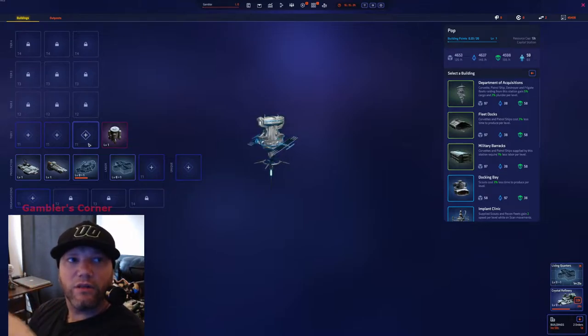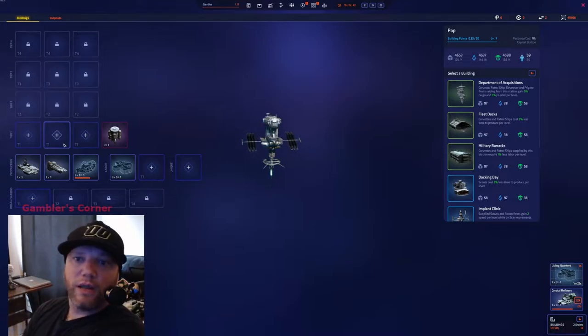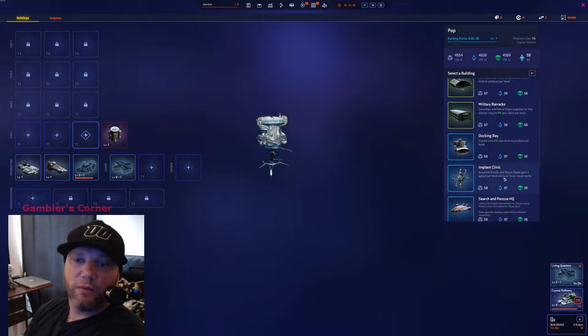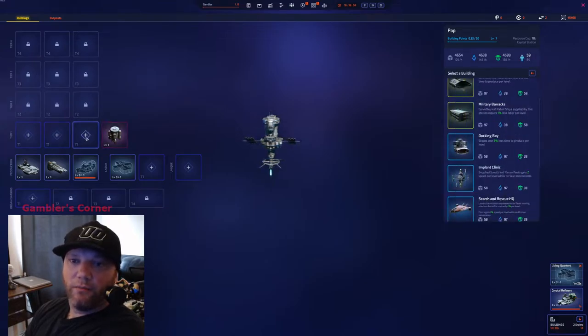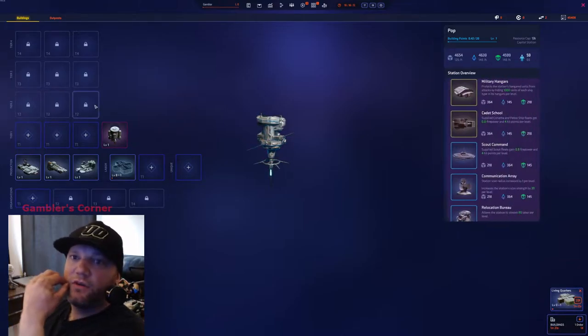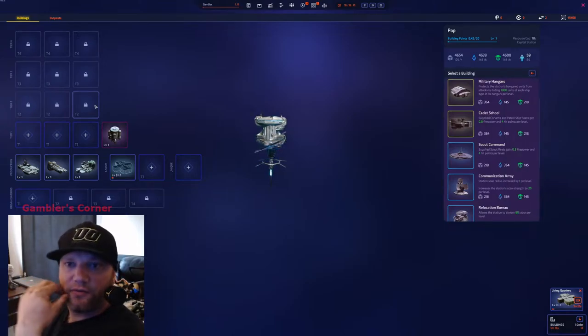If you're not really going to be running missions from this location and you're going to wait, the only thing you're really doing early game is making industrials. After you get 40–60 industrials, maybe you want Fleet Docks, then do early game raiding. So Fleet Docks here, maybe Implant Clinic in another slot because a lot of your early game is just making industrials. So you've got Plasma Chamber, Implant Clinic, Fleet Docks, and Acquisitions.